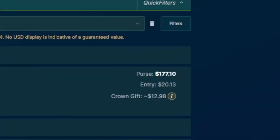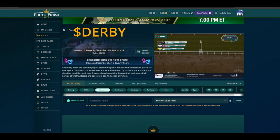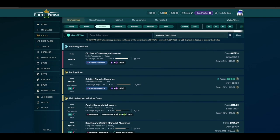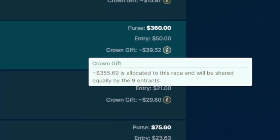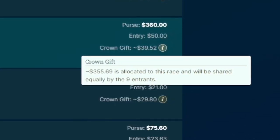Entry fees range from $3.50 to $300 on Photofinish, to be paid with their in-game currency, Derby. What is particularly interesting is that anyone participating in a race receives Crown tokens as a reward. Crown is the utility token of Photofinish and it is worth around $1 apiece at the time of this video. This means that under some specific conditions, it is possible to earn enough tokens to be profitable regardless of the race results.